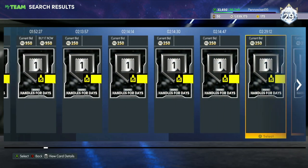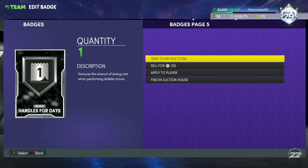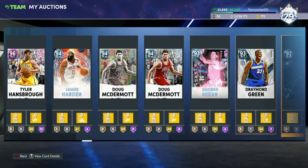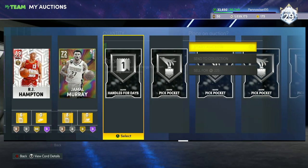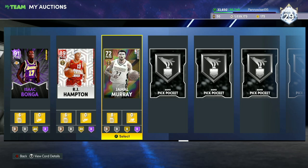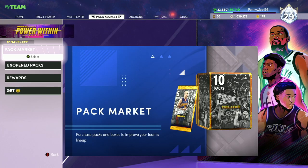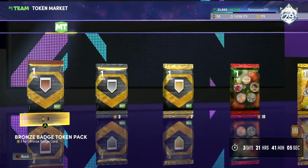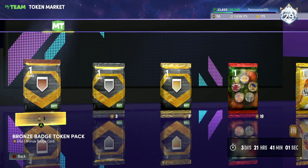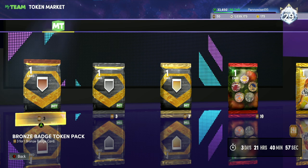Handles for Days has a decent amount of value on the auction house — not game-breaking MT, but I can sell it for around 500 to 600 MT. That's free MT I didn't have before. I'll scroll over, find my silver badge, Handles for Days, and put it up for 600 MT. You don't understand how much MT you can make just by opening those silver and bronze badge packs. 600 MT doesn't seem like a lot, but once you open a lot of these packs, the MT will start piling up. This is probably the second best MT making method in NBA 2K22 MyTeam.